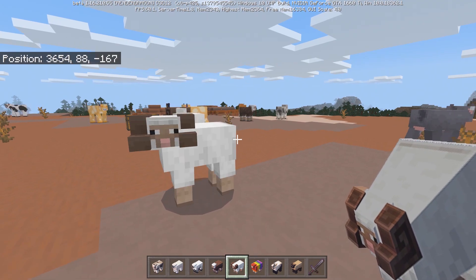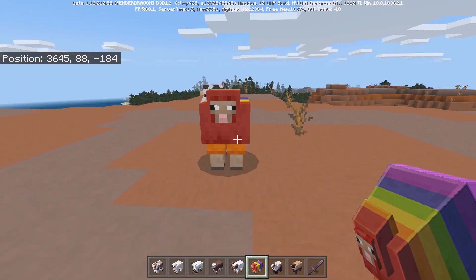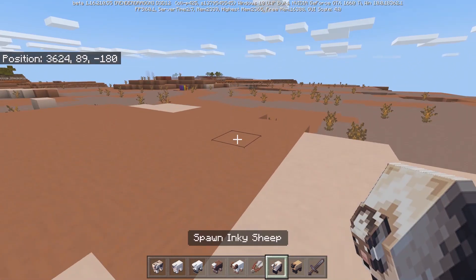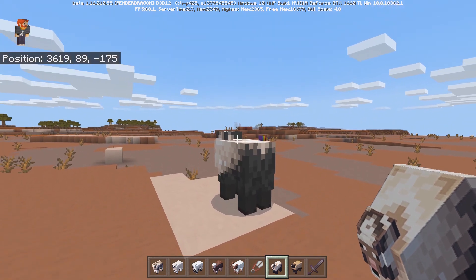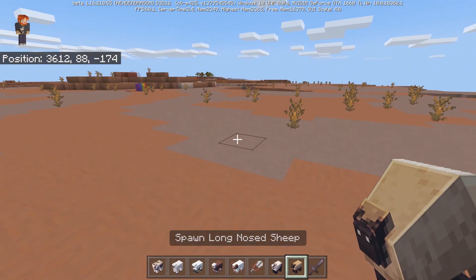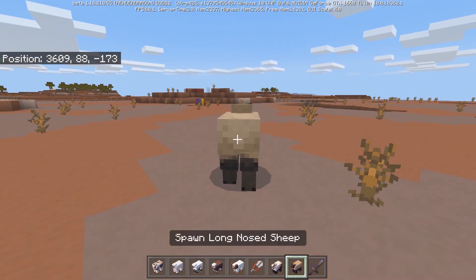Next is the flecked sheep, then the horn sheep — in my opinion this should already be in the game. Then there's the rainbow sheep, which as mentioned earlier gives you that new wool. After that is the inky sheep, which looks like a sheep covered with ink — looks like someone's been messing with the squids again.